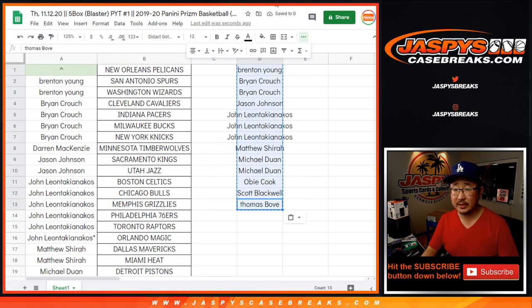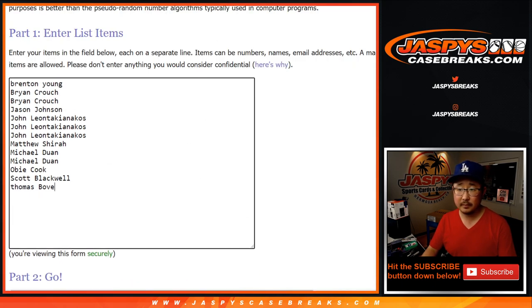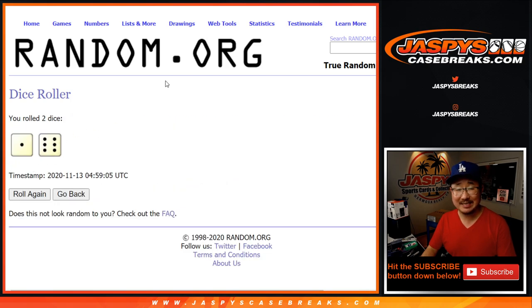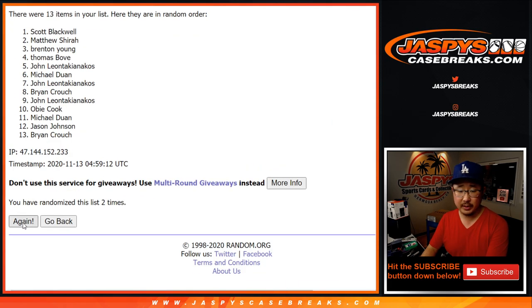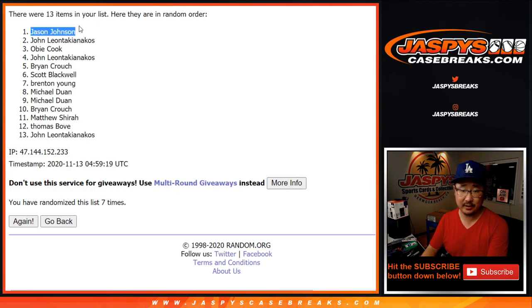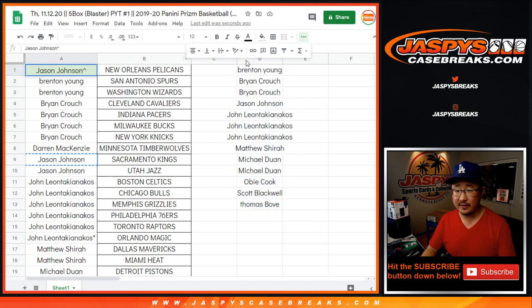So there you go — there are 13 on this list right here. Let's roll it, let's randomize it. 1 and a 6, lucky 7 times. Name on top after 7. 1, 2, 3, 4, 5, 6, and good luck — 7th and final time. And it's Jason Johnson. There you go, Jason. After 7 lucky times, you get the Pelicans in this 5-box break.